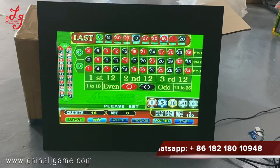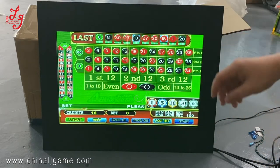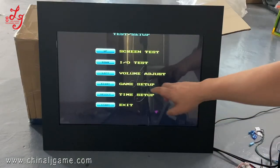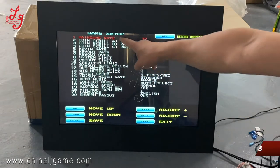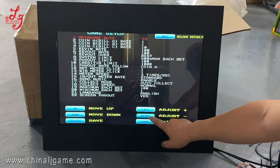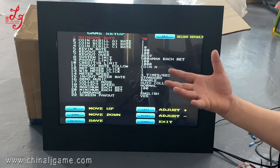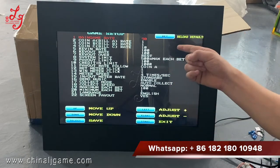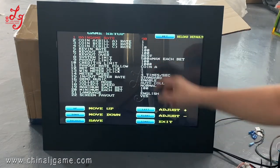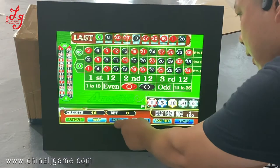Some customers want to know how to adjust the difficulty level of this machine. You can see the setting buttons — press the second setting button and the game settings appear. This is the machine rate. You can see it's set to 19. The range is 90 to 99: 99 is the easiest and 90 is the most difficult for this game. After you adjust it, you can save and then exit.